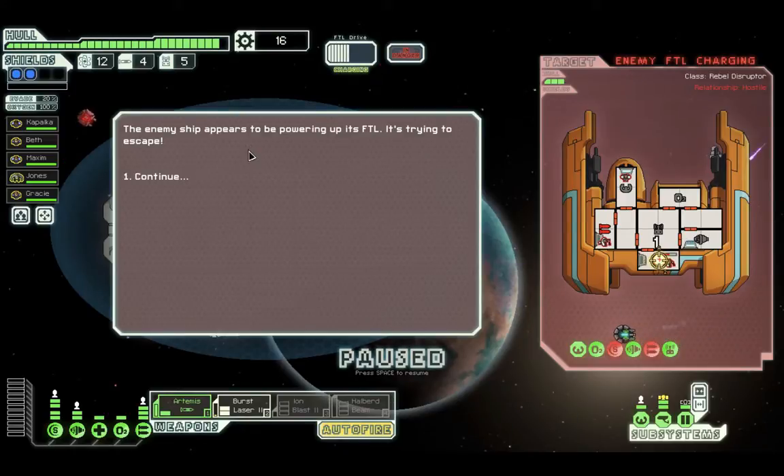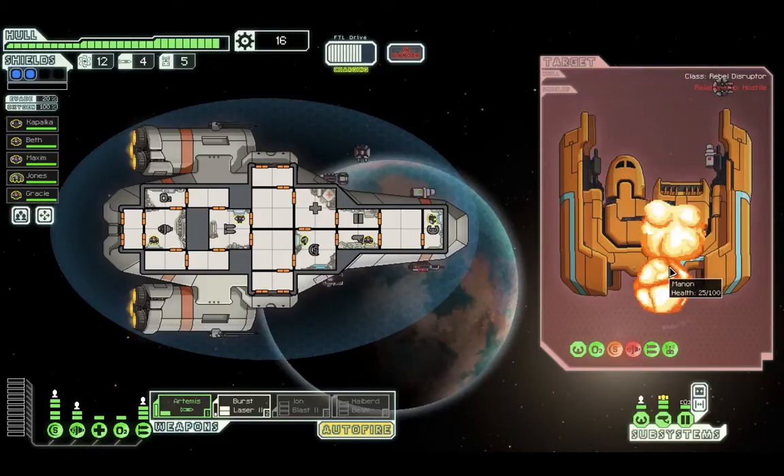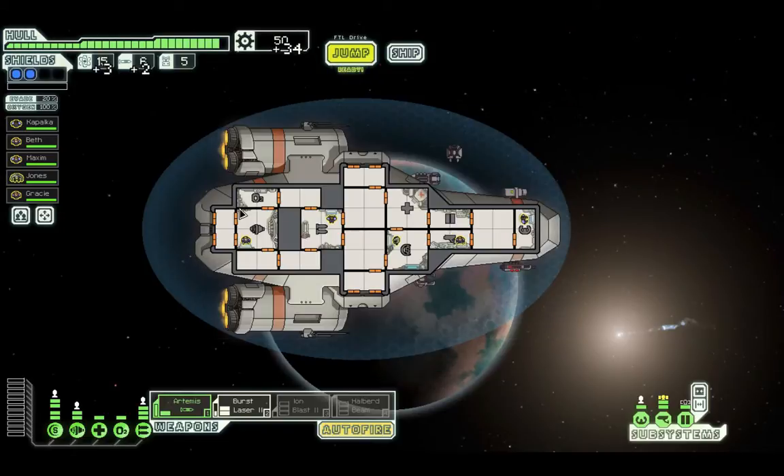The enemy ship appears to be powering up its FTL — it's trying to escape! Let's target their engines and take them out. He's hurt bad — look at that — boom boom boom! Not even a scratch on me. The ship explodes, leaving behind a substantial collection of useful material. Wow, that's a lot of scrap!